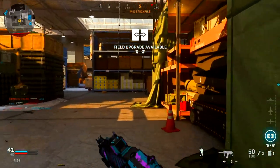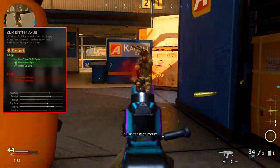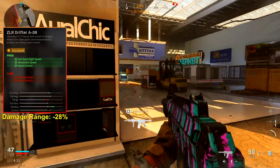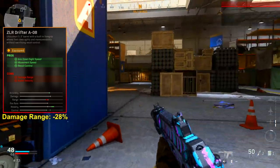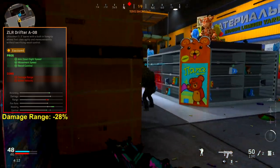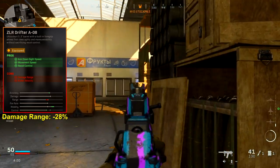There are a couple of attachments I want to highlight. First, the Drifter barrel — this gives you pros of aim down sight speed, movement speed, and recoil control, at the cost of damage range and bullet velocity. Your range goes down by 28%, making it a four-shot kill from 5 to 25 meters and a five-shot kill at 30 meters and beyond. That said, 25 meters is significant enough — it's pretty much an average gunfight range — so keep engagements at short to medium range to maintain that four-shot kill.